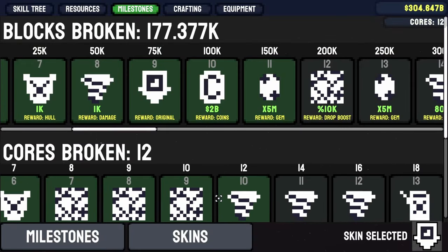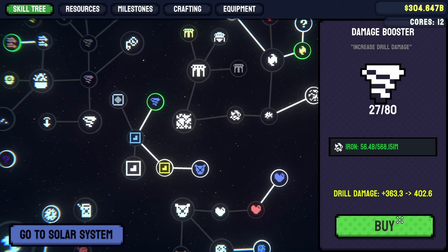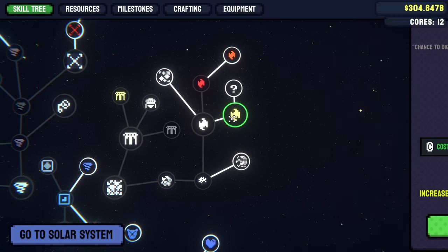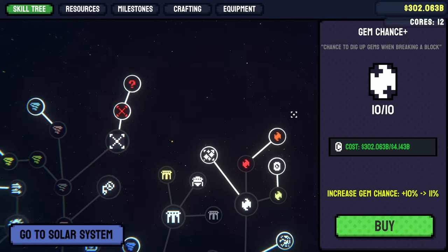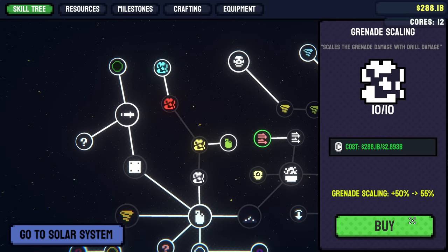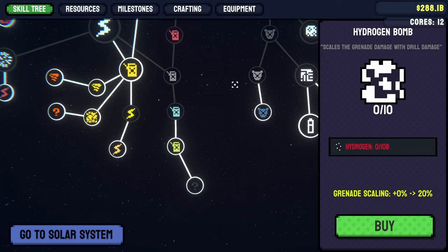Destroying that 12th core gave us a thousand more damage — that is good. Especially since we're going to get so much more by upgrading the damage here — almost 10 times there. Look at that damage increase just from this one node. And we have a lot of gems to pour into this one along with $300 billion. We can also use that money to increase our grenade damage, maxing out this node entirely and then unlocking the next one for even more damage upgrades. Then we need hydrogen to get the next one — we're making hydrogen bombs here, or at least we're about to.